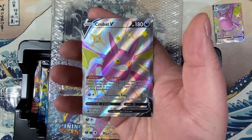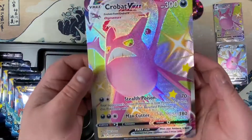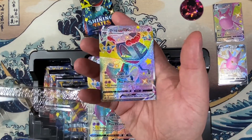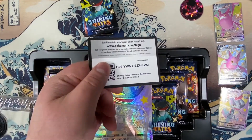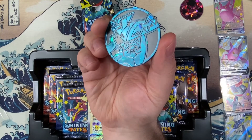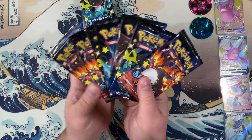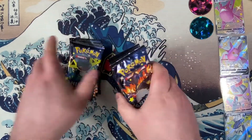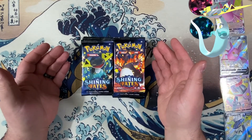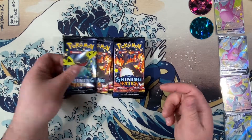Here's our Shiny Crobat V, a very textured Shiny Crobat VMAX, a very textured and jumbo Shiny Crobat VMAX, our seven booster packs, a Shiny Dragapult VMAX, a Shiny Dragapult V, here's our coin, a jumbo Shiny Dragapult VMAX, and more booster packs! The packs on the left are from our Shiny Crobat VMAX Box and the packs on the right are from our Shiny Dragapult VMAX Box. We're going to open these packs a bit faster to get through duplicates and see what we get!